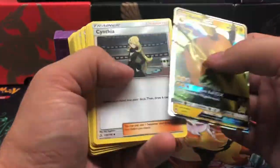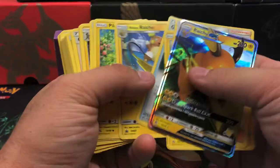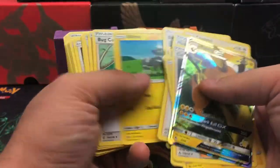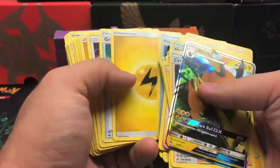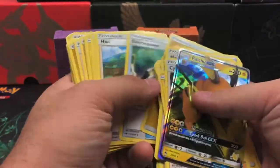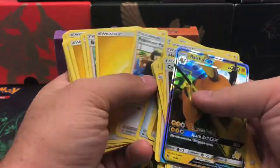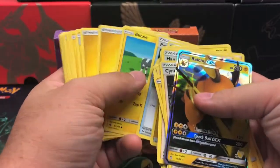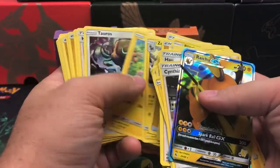And we got the Raichu deck — again, Cynthia, so similar trainers. It looks like there are a lot of similar trainers in here. But this is a perfect presentation, a perfect little box to keep everything stored in.